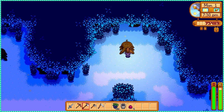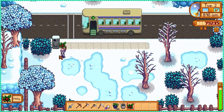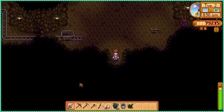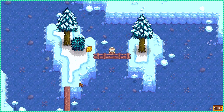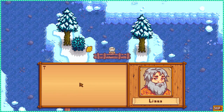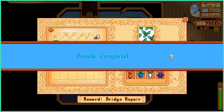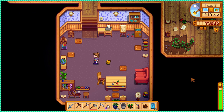On day 2 I started looking for the winter forageables — I needed a snow yam and a crocus. When I got to the mountain I found Linus taking a bath in the freezing lake water. I could never — I would have frozen to death. We got the crafting room bundle done. Now it's really all about the rabbit's foot, which is not happening.